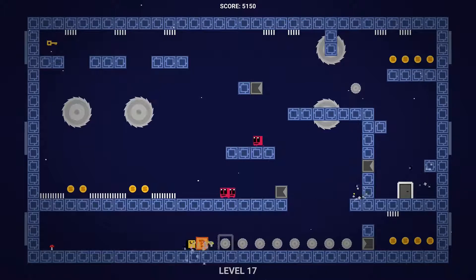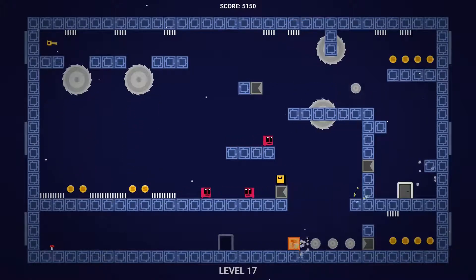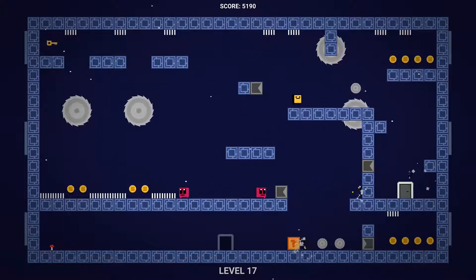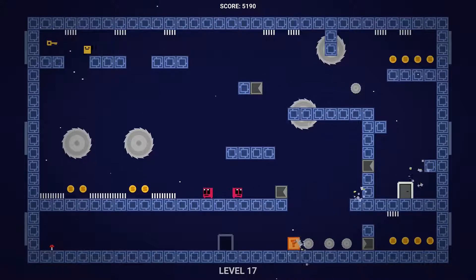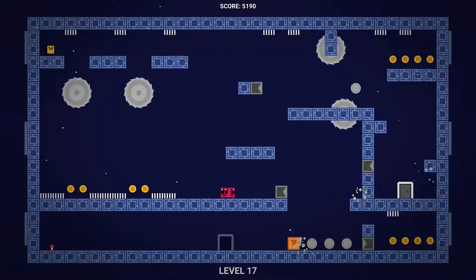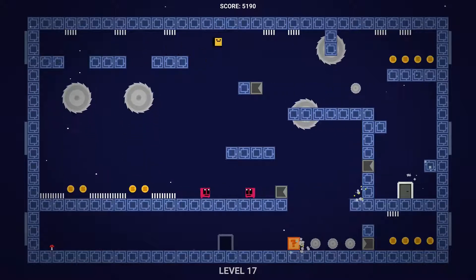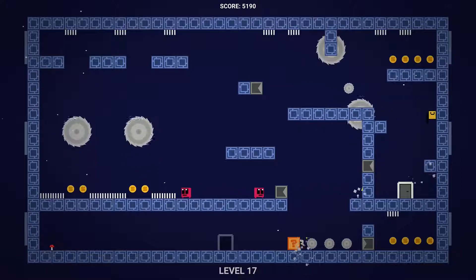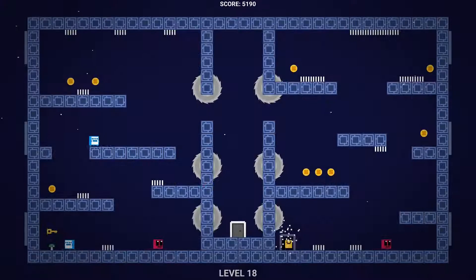Level seventeen — double jump all the way across to get behind this question mark block, then push it to the right. Jump up past these saw blades, jump up here on the middle side, kill this red guy. Wait for the saw blade to be going on the right side, then push over here. Jump on these blocks — my best advice for getting the key over here is to push to the left and lightly tap A. Then time over here and get down to the bottom side. Be careful, there's another launcher here — that's level 17.